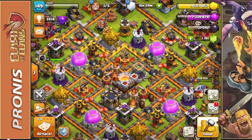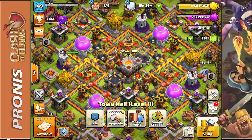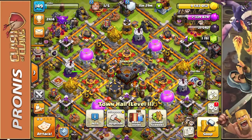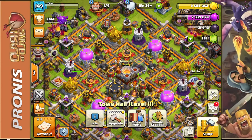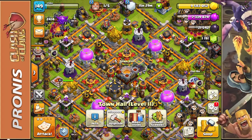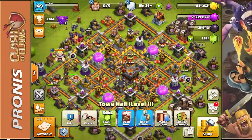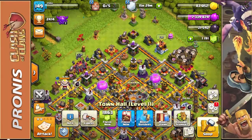We are on the road to upgrading our Town Hall 11 to Town Hall 12. It's a 9.5 million gold upgrade and we have 9.583 million gold. We're going to upgrade our Town Hall — it's a 14 day upgrade — so let's get it started. Bada bing bada boom, the Town Hall upgrade is started.